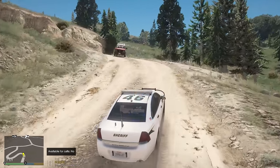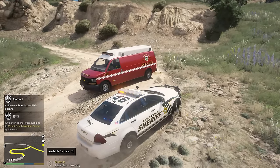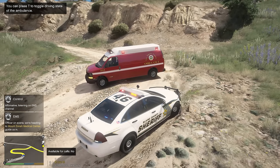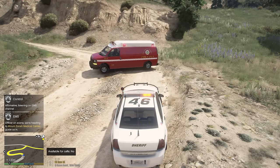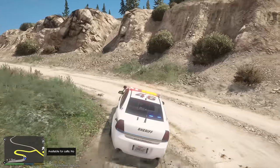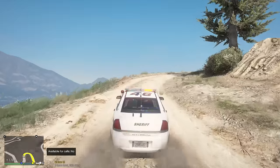Here we go. What do we got going on here? Affirmative, listening on EMS channel, officer on scene. We're headed to Mount Zona Medical Center - guide us in. You can press T to toggle driving state of the ambulance. They're just gonna Austin Powers it right now. They're gonna cell phone it as well. Come on, follow me this way. I think we're supposed to escort them by shutting the roads down. Yep, they figured it out.